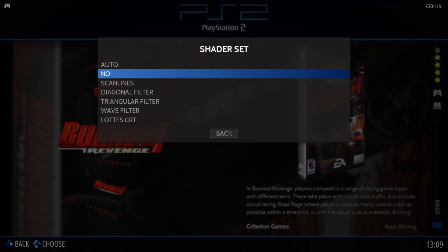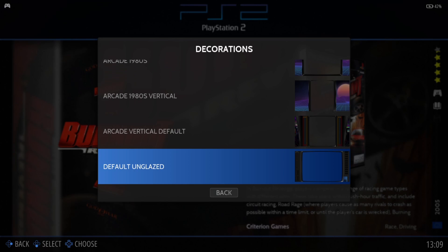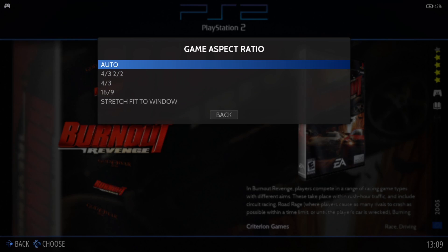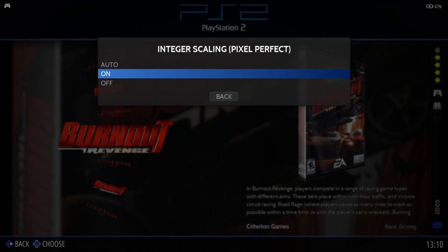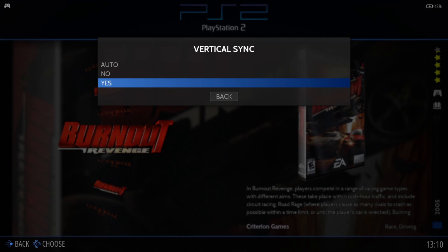Next, go to Decorations — you'll have seen the original PlayStation 2 Mark 1 model decoration on the sides; I'm going to turn this off and set it to None. For Game Aspect Ratio, it defaults to 4:3 — I'm going to set this to Stretch/Fit to Window. Integral Scaling/Pixel Perfect is already on, which adds a slight blur and reduces pixelation. Vertical sync is absolutely paramount for PS2 games — it removes screen tearing especially in 3D games, so set Vertical Sync to Yes.